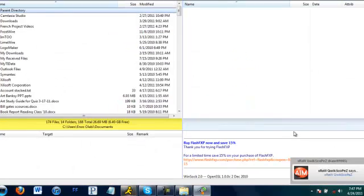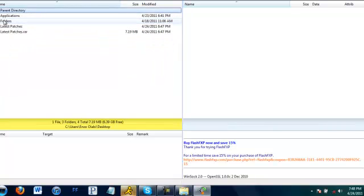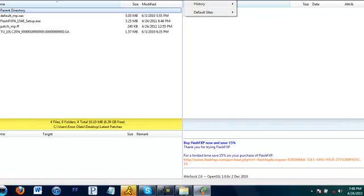Click I accept. Now by default it will be on this directory right here. Go to your desktop and click on the Latest Patches folder. You'll notice that this part up here is whited out — that's because I don't want you guys to see my name. Anyway, there's going to be a little lightning bolt thing that says Connect up here. Just go ahead and click that. And then there's going to be a dropdown box that says Quick Connect, History, Default Sites. Click on Quick Connect.